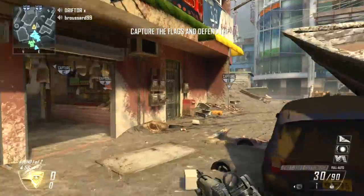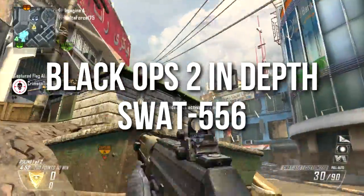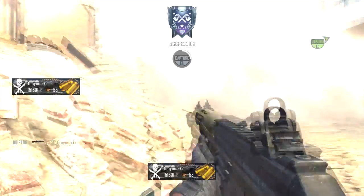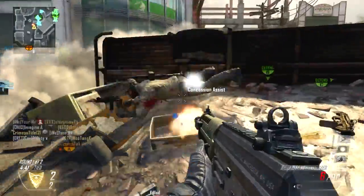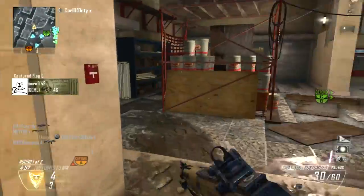Hey guys, Drifter here. Welcome to Black Ops 2 In Depth. In today's episode, we're going to be going over the SWAT 556 assault rifle. I do admit this was the most difficult assault rifle for me to use — my least favorite in Black Ops 2 — but even still, it is a very effective assault rifle if you use it appropriately. It took me a little while to master, but I did eventually do it, and I've got a solid review for you here today.